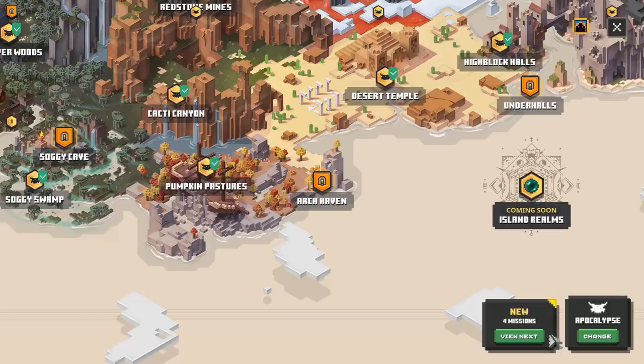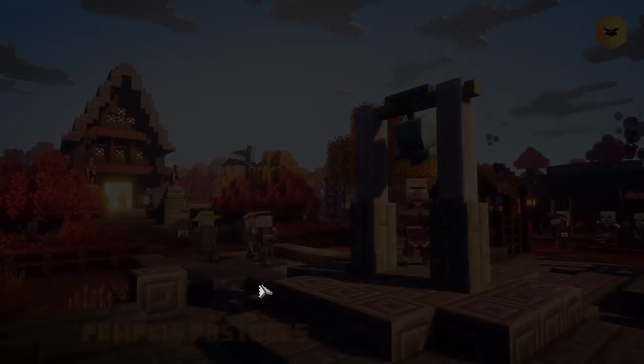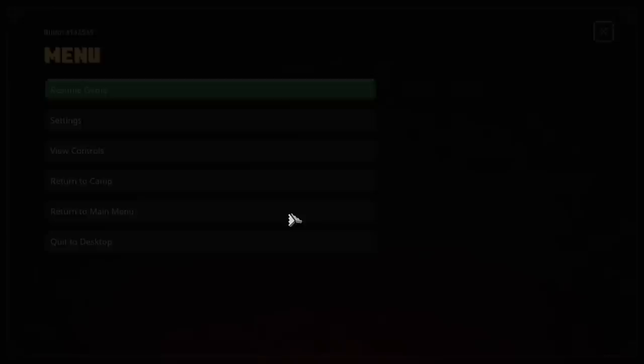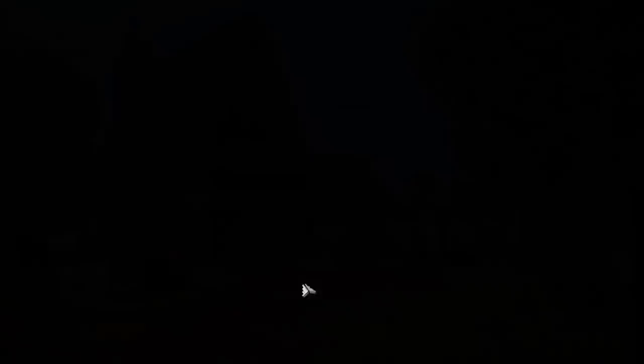With that in place, all you have to do is select Apocalypse mode, because we want the highest level gear. Go to any mission, push start, let it load up, and then go to the escape menu and push return to camp. What this does is it sets the item level for all of our gear, and the game calculates that based on what your power level is when you go through a loading screen.